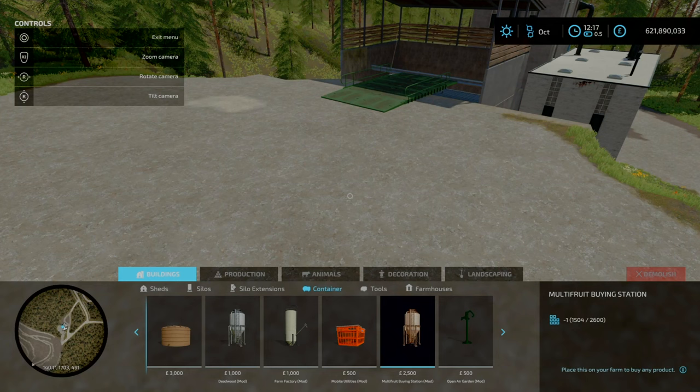Next we're heading on to the sawmill. Here we are — this is one of the productions that does require the platinum expansion because you need things like wood beams. It costs 250k to buy and is located in the top-left corner of the map. Your input points are here for your timber, and your output for your items are spread across several locations here. Also your fill points for propane and coal are here, and your bark and sawdust come out over here.